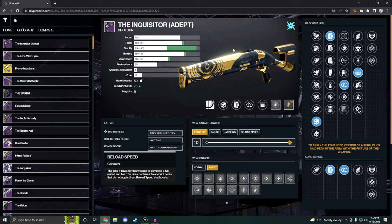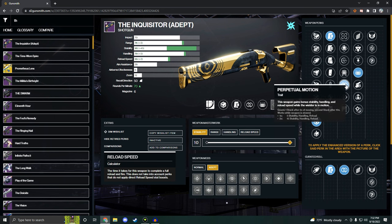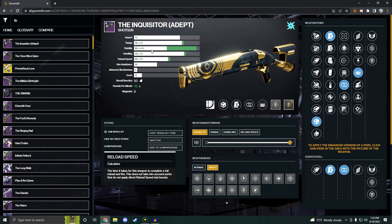Right now you might be like, 'dude, you lied to me — that is not 100 on all those stats.' But remember, we're getting 25 range from opening shot, so we're maxing out the range. After one stack of perpetual motion we're going to have 100 stability, and then we're going to use a quick charge mod to get this to 100 handling. So that is three rows of stats all at 100 — everything you could want on a slug shotty. It's absolutely overkill. You have so much range and handling on this thing by default that you're just forced to spec into stability if you want to get any value out of your perks at all.